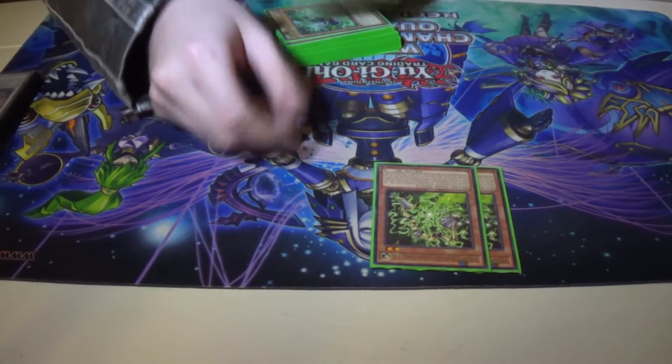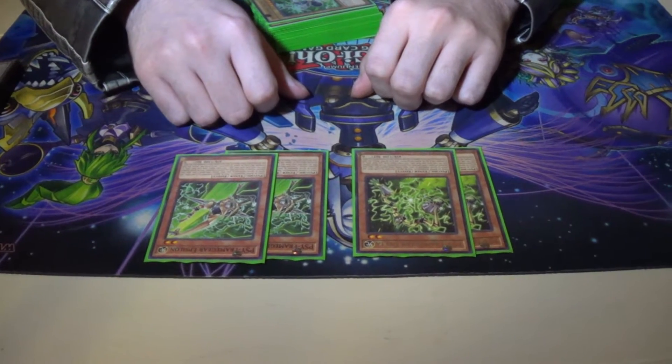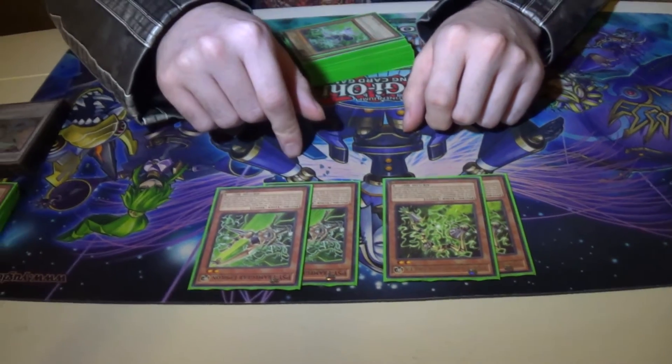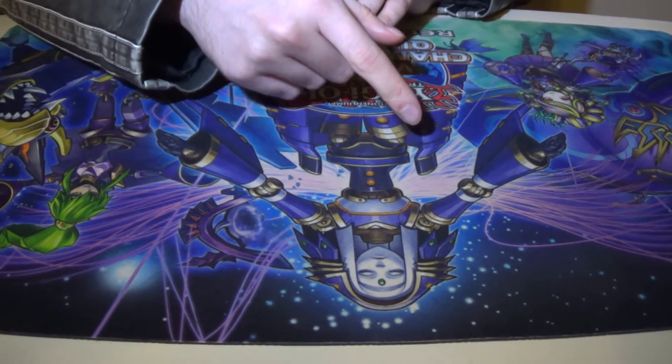I run two Delta and two Epsilon because I feel like three of each is way too clunky. Delta stops spell cards, Epsilon stops traps. Fun fact about all the frame gears: they're all tuners, level ones and twos.